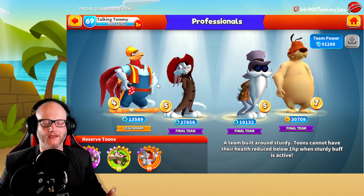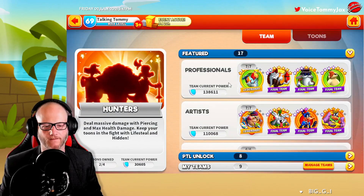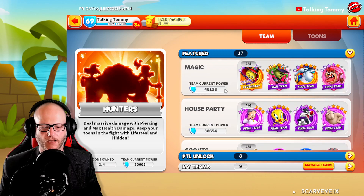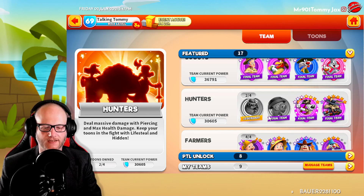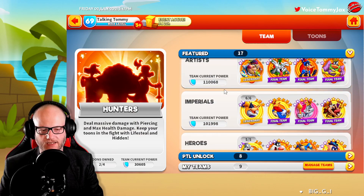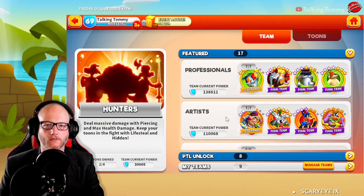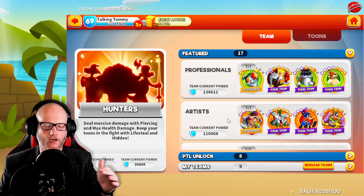I really like that for a couple of reasons. If you're new to the game, this gives you a way to go. If you don't have all the tunes — like on the Hunter team where I'm still working on Major Canasta and Contraptionist Egghead — they're grayed out, and you can see how many pieces you need to get them. This section is super helpful to new players who may not know exactly where to go or what to work on.